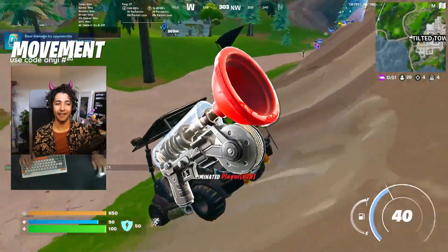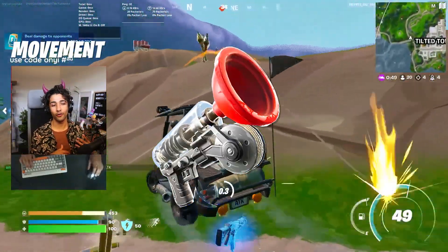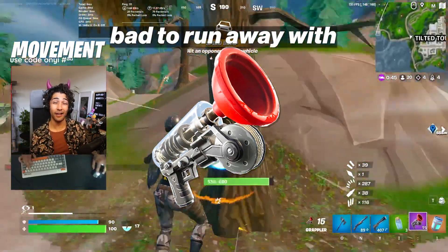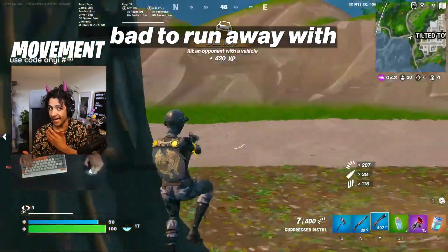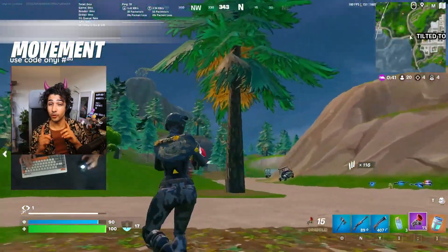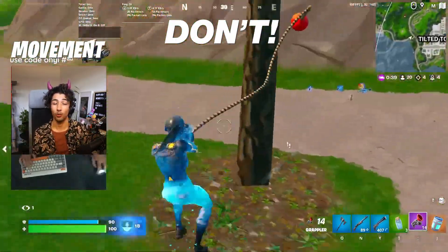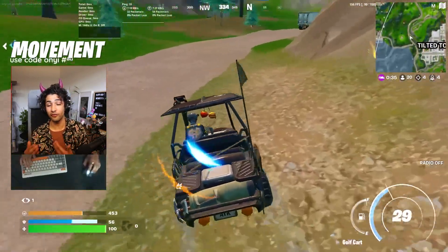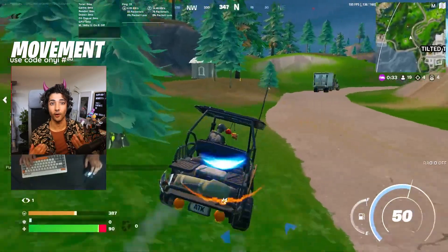Movement. The grappler is the first pick here, but only use it for height or for rotating after a fight. Using it to run isn't ideal as you move slow and you don't go very far with it, but it can work out from time to time. Do not use this item to rotate around the map. With it only having 20 uses, you need to save it for when you need it most — so after a fight, when you need to go heal and get to somewhere with cover.